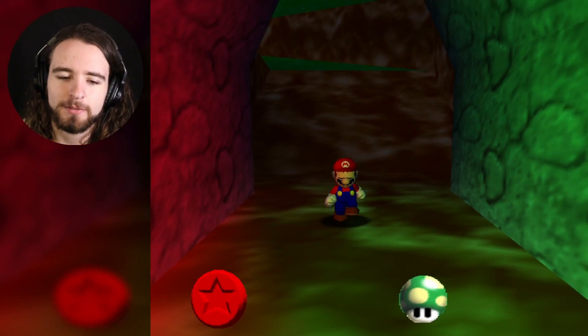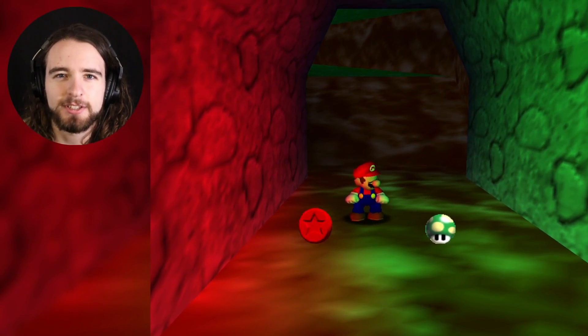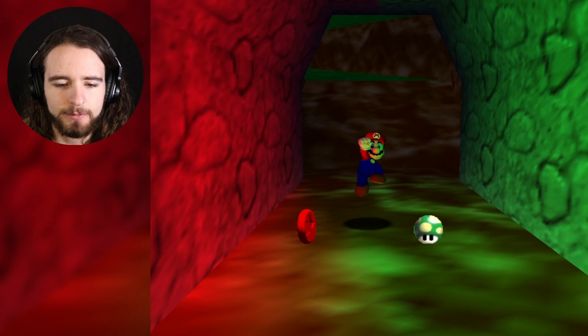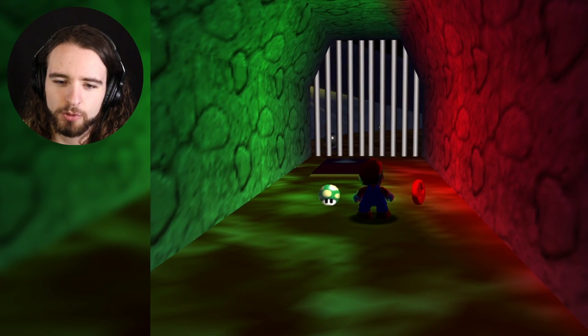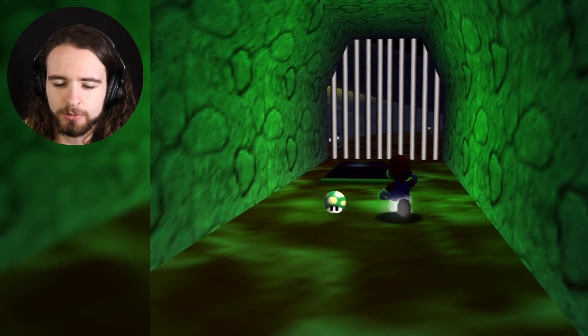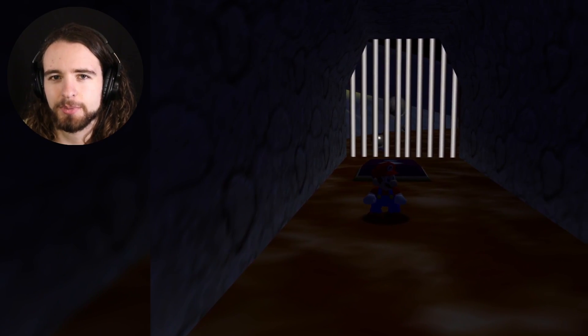Another one of my favorite scenes is this red coin and green 1-up sort of coming together and making an interesting light set — almost a Christmas-y light set. If you stand between them, you get the green light of the 1-up on your right side and the red light of the red coin on your left side. Of course, if I grab the red coin, all the red light disappears and then you only get the green light. And if I grab that, all the light disappears.